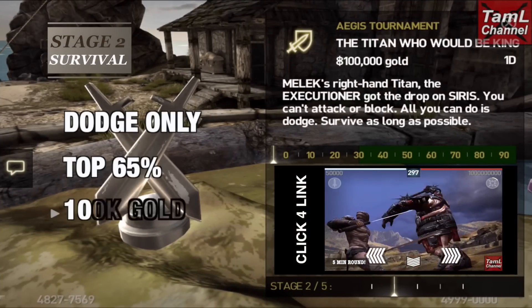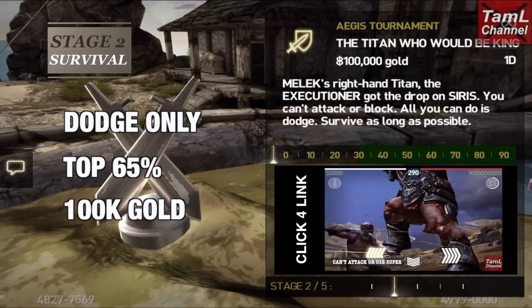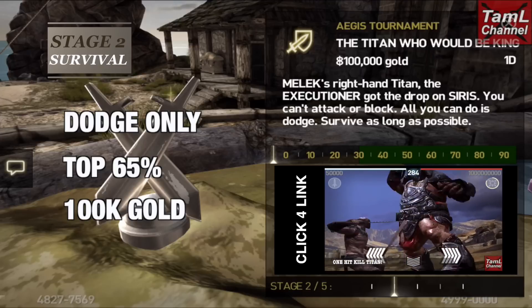Stage 2 again is the same — it's survival with dodge only, and this time it's 65% will go through to stage 3, and it remains 100,000 gold as the prize. You can check out my stage 2 by tapping on that link.